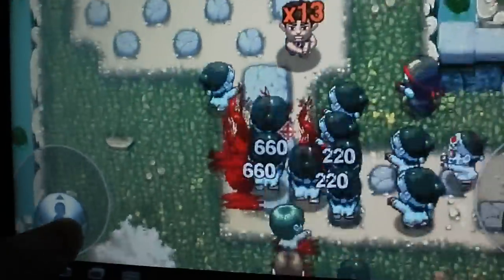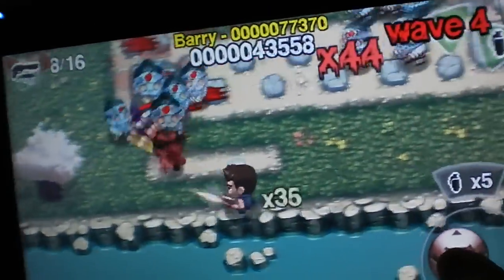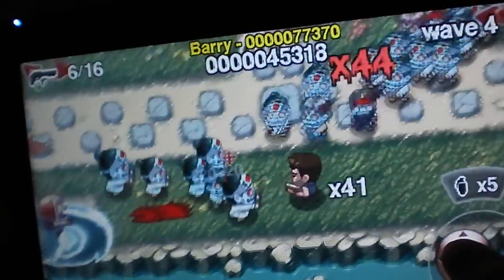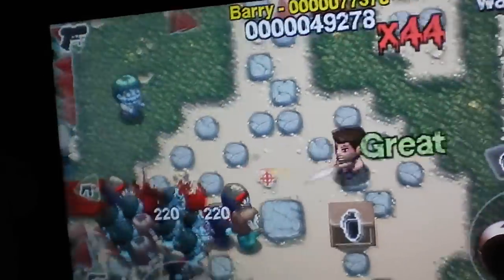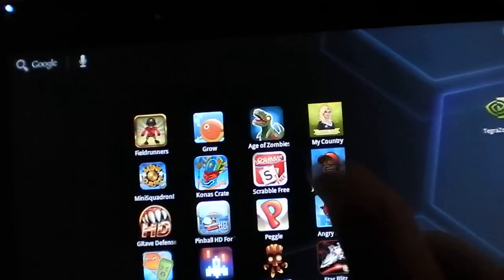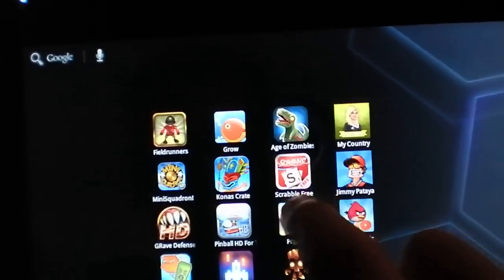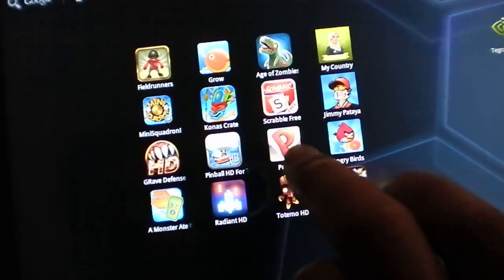Shotgun! I'm going to stop now before it gets too long. Age of Zombies — one of my favorites. Scrabble — I'm not going to show that, but I think it's the best Scrabble game for Android. There's Word Feud and Words with Friends, but I think Scrabble is the best out of all of them. They fixed the long loading times, so now it's just perfect.